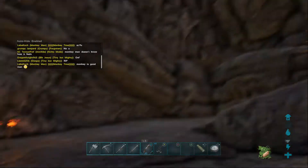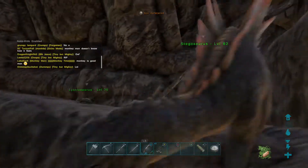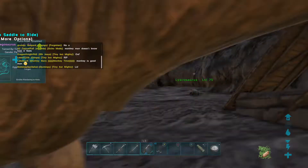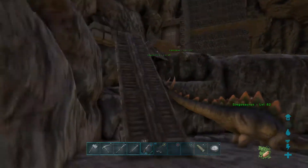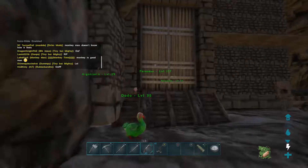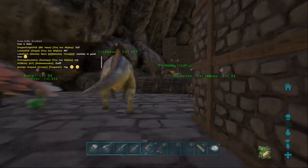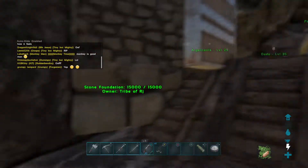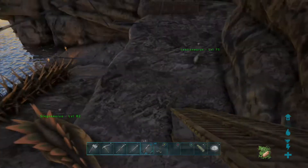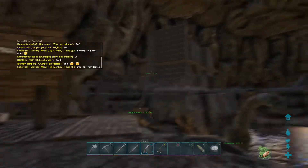We got the Brontosaurus right here — we tamed it recently, it's not a high level. We got the Stego. We got our Wolfpack billboard, because I guess that's what our tribe is called. We got this ramp up here into a barn — it's actually a pretty big barn. It actually was Roger's house but then we just started putting animals in there, and he was putting his animals in there too. So we turned it into a barn.